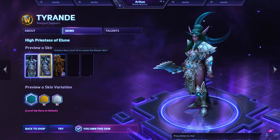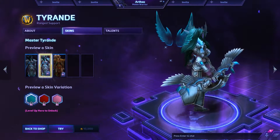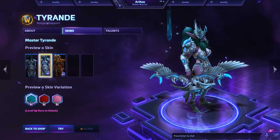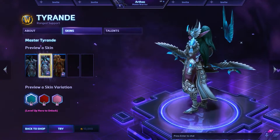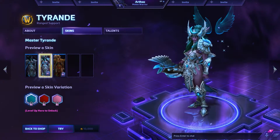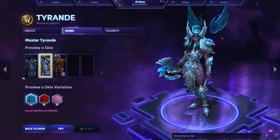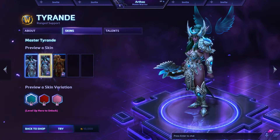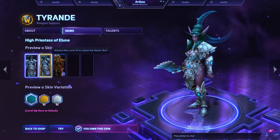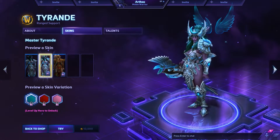Tyrande doesn't change that much with her Master skin — a few more add-ons, the wings in the back are actually kind of nice, and the weapon is a nice little detail. The helmet though — it goes with the whole Night Elf theme, but I feel it doesn't actually fit her all that much. I mean the shoulders I like, but to a certain extent I'd like to see her face a little bit more. It's still a Master skin and it's very nice.